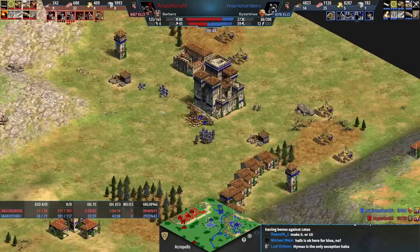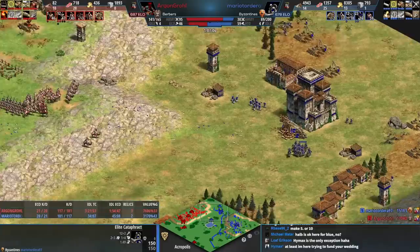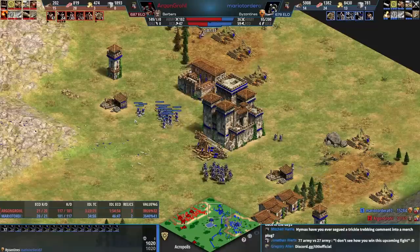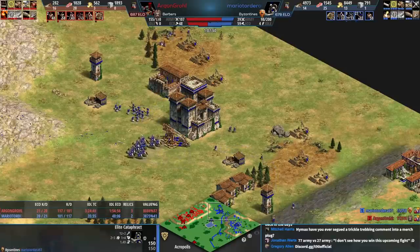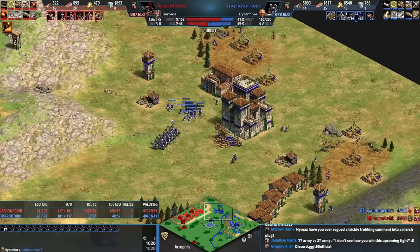What's the most counterintuitive thing in AoE2? Camels not having bonus damage against cataphracts is definitely one. Teutonic knights or Bulgarian swordsmen taking one damage from throwing axemen also feels very counterintuitive — normally throwing axemen shred infantry, but the melee armor is so ridiculously high they do almost no damage. Anyway, production is there for blue — we'll see if blue actually wants to push. Red has 108 army, so he's not messing around.